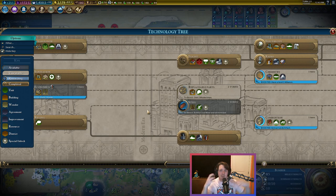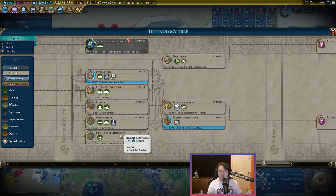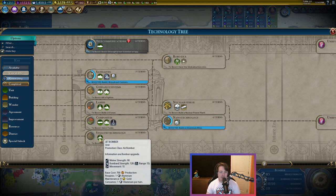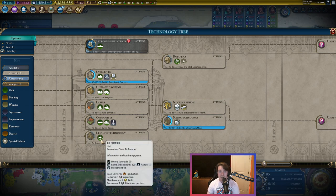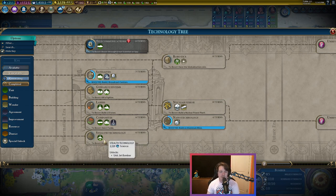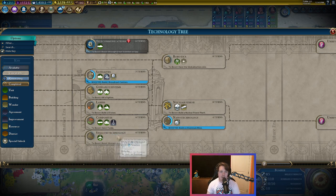Also worth noting: as you continue through the tech tree, jet bombers come up in stealth technology, a little ways after you get regular bombers. Bombers should more than suffice for most of the game, but if you want to upgrade, jet bombers do exist. The extra damage isn't too much since city walls scale up by that point, but the extra range is really nice. Once you have nukes, having jet bombers is fantastic for a lot of destruction. It's only about 200 gold to upgrade each bomber to a jet bomber, so if your game is still going by this point, I definitely recommend grabbing the jet bomber upgrade.